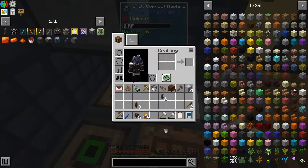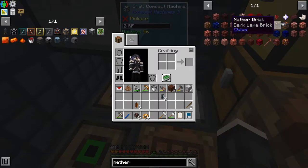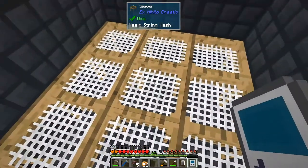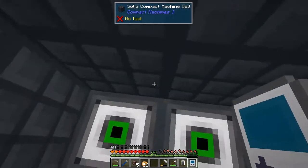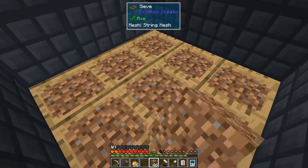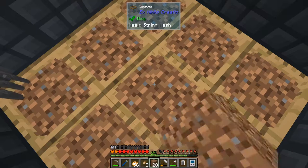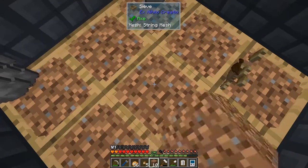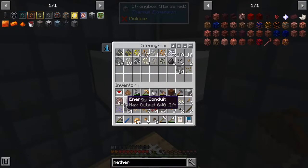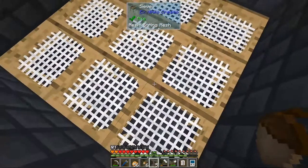I should have more than enough dirt to get enough spores to make at least one piece of nether wart, because that's what I need. I just need one and I can get it from the string mesh. I got one spore, which will give me one witch water, which will give me one soul sand from a stack of dirt.